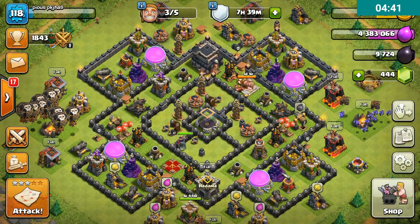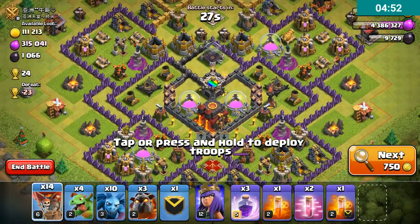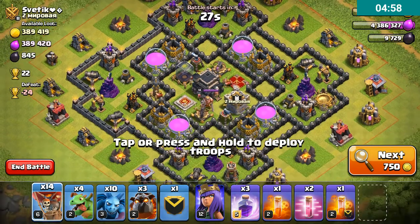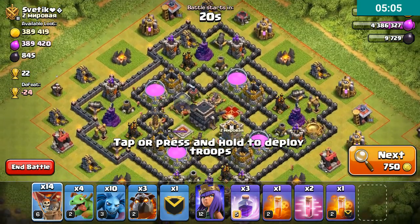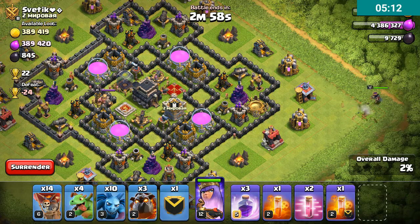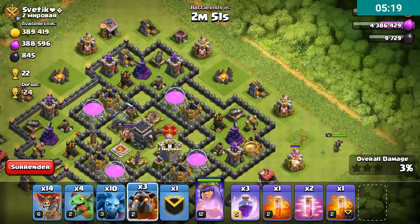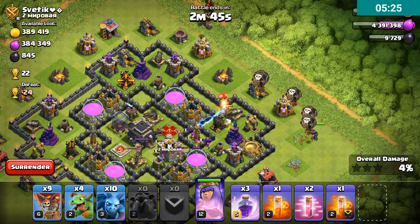Now we can go with the live raid. I have a lava hound in my CC so it may help me. The first target we get here is a TH9. All of these are maxed, but still I will look to see if we can get a two star or more.